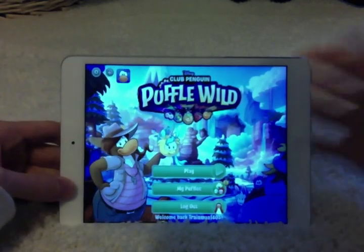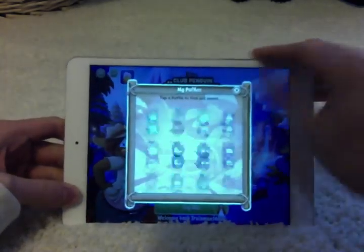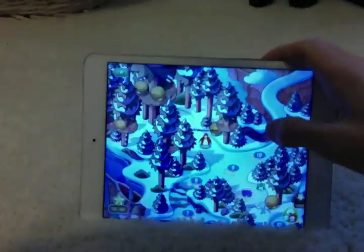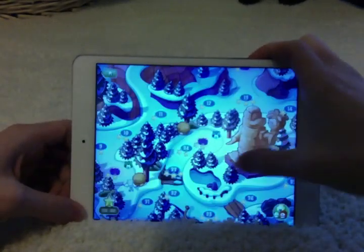What you do when you first open the app is you log into your account, and whatever Puffles you have, you'll see them under My Puffles. I have quite a lot of Puffles, so basically when you go to play, you'll see a whole map of every different level.